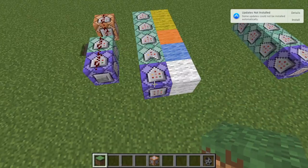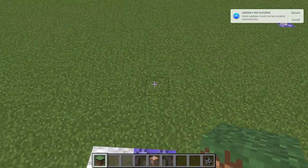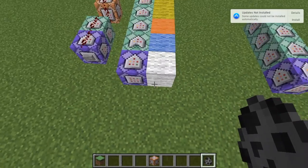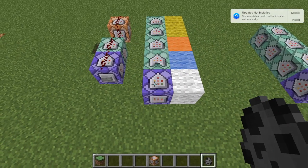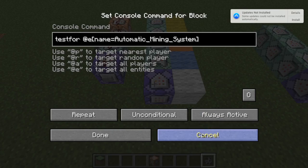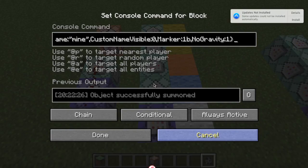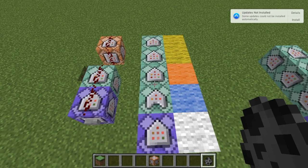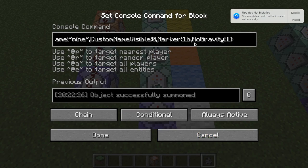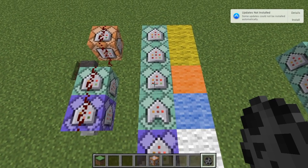So to start it off, this is what summons this structure right here. This command block is what tests when I put down this silverfish spawner right there. It tests for that, and when it finds it, it'll activate this chain of commands. Just make sure you have all these the same. This one here summons the armor stand, and it'll be invisible and have that custom name.